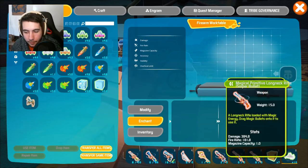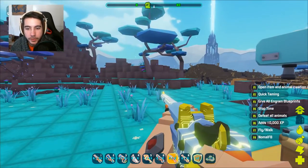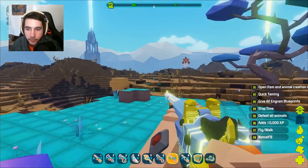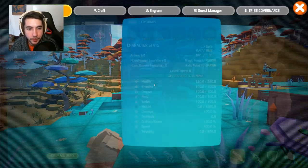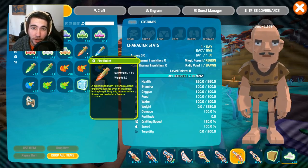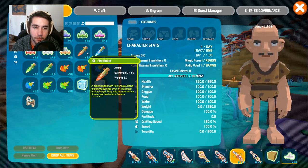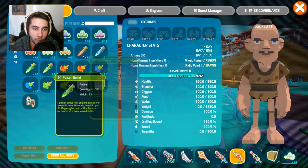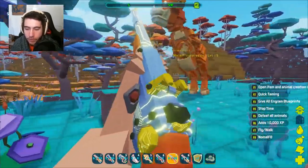You might be wondering: how do I even deal poison damage to begin with, since a regular bullet doesn't do it? To answer that, you have to get special bullets. I've spawned some in and you can craft these throughout the world or probably find them on monsters. You have 3 different bullets: fire, ice, and poison. I'll show you how they all look in this gun we just created.